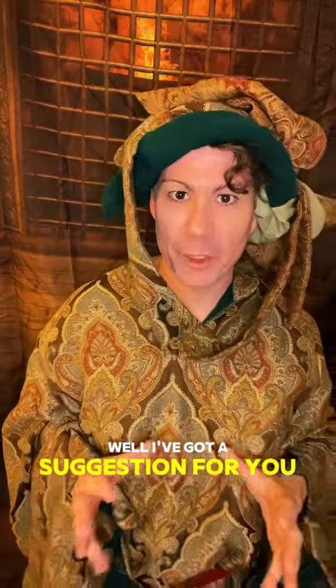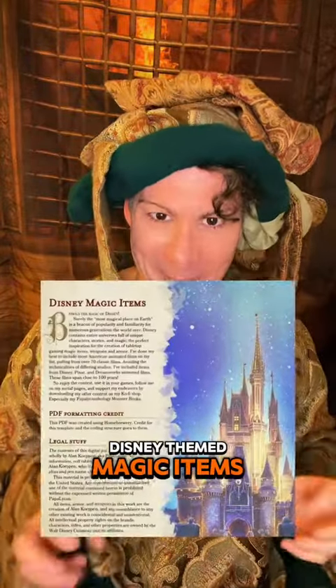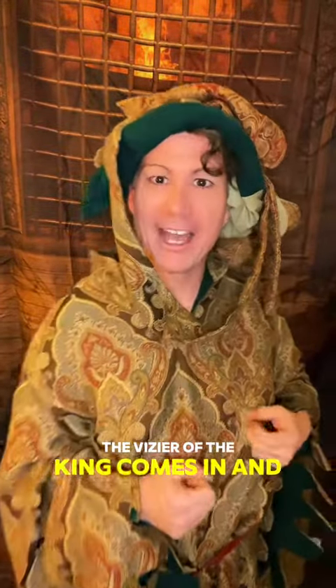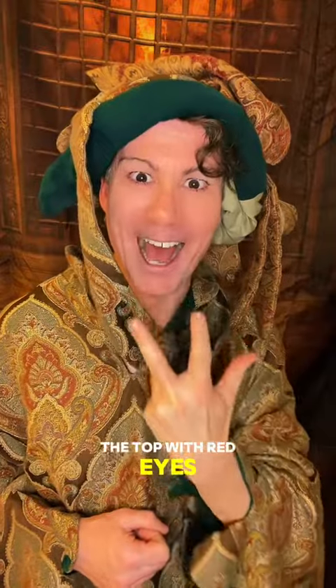Well, I've got a suggestion for you. You need to use Papa Lichen's Disney-themed magic items. Imagine the scene: the vizier of the king comes in and he has a staff with a curved serpent on the top with red eyes.